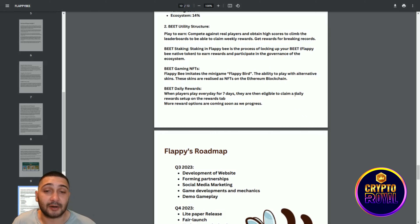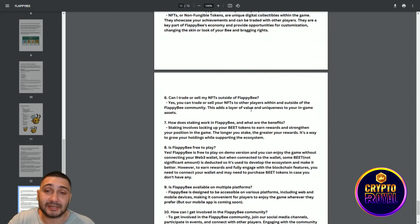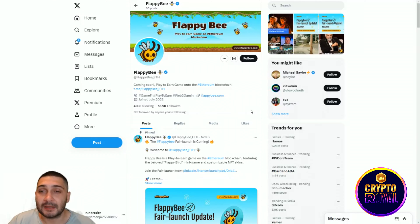Now we are coming to their roadmap, going from Q1 to Q3 of this year: developing a website, forming partnerships, social media marketing, game development and mechanics, and demo gameplay. The current quarter is Q4 of this year — light paper release, fair launch, update to code database, tier 1 CEX listing, NFTs reveal, play-to-earn release, and staking their token.